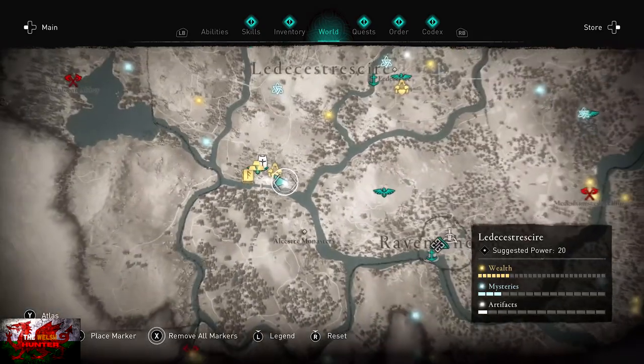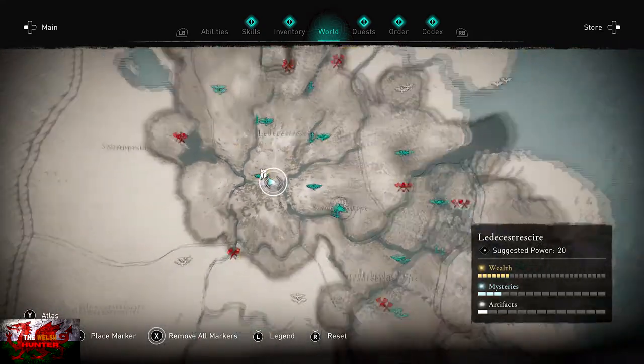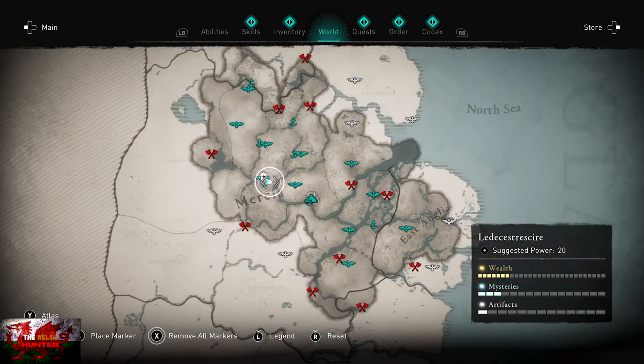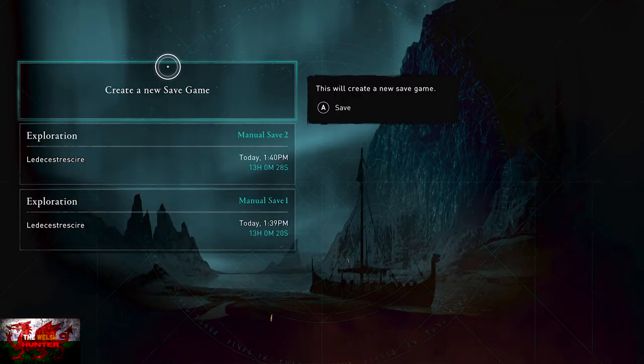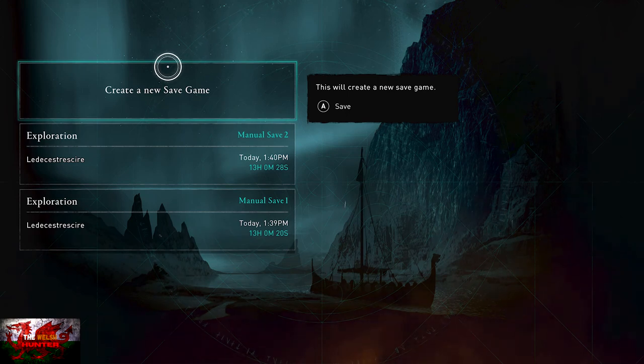The location for this is in Venonis, which is at the very top we've got Mercia, and then it's sort of north of where the Leather Cheddar Cheese Shire is.